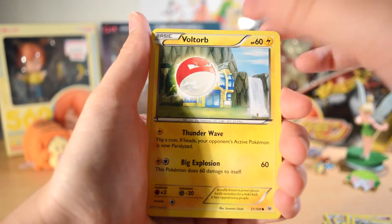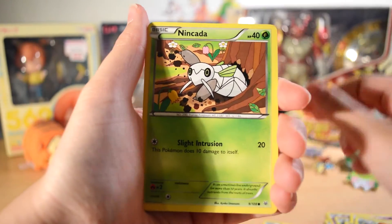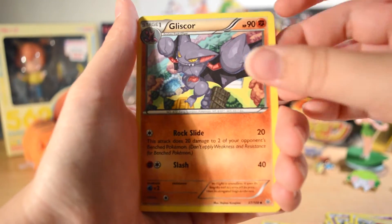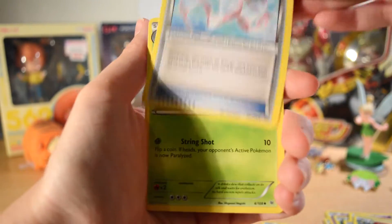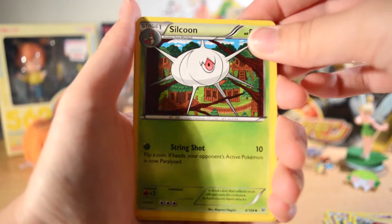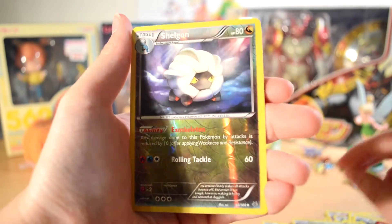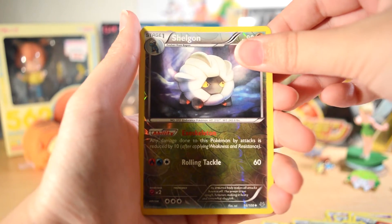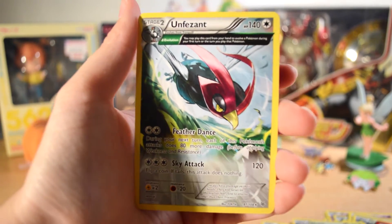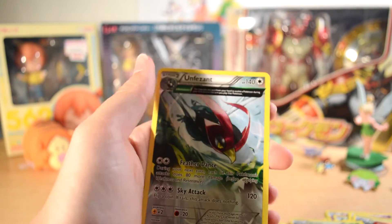From Roaring Skies, first we have a Togepi, a Voltorb — Bane of My Existence — Swablu, Ninjask or Ninjask, Pidove or Pidove, I don't know, Glyscor, Healing Scarf, Silcoon. Our Reverse is a Shelgon — he's kind of cute. And our Rare is Unfezant with an Ancient Trait. It took me a second to figure out what the heck I was looking at, but that's pretty cool too.